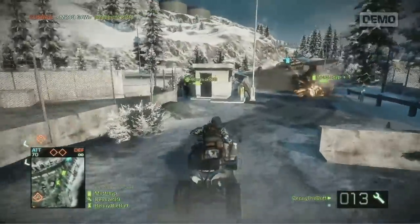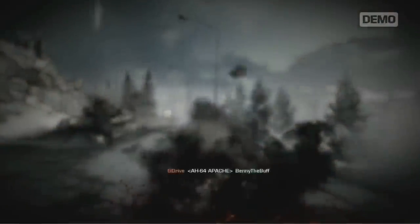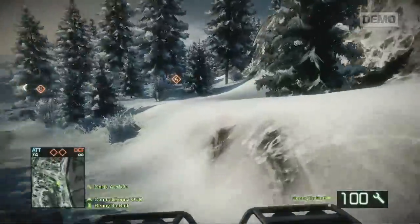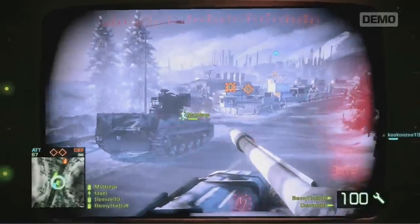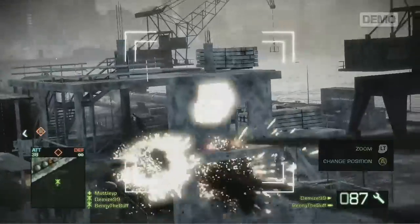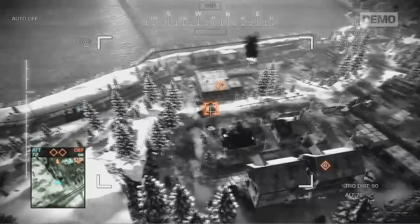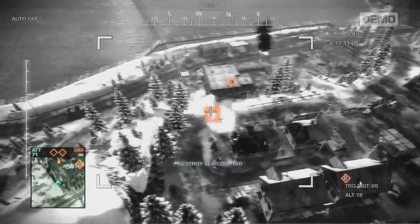But it wouldn't be a true battlefield without vehicles, and there's plenty on Port Valdez. Hop on a quad bike to get into the action quickly. Tanks and IFVs pack heavy firepower to punch through the enemy defenses. Rain death from above with attack and transport helicopters, or use the UAV drone to spot and target enemy positions.